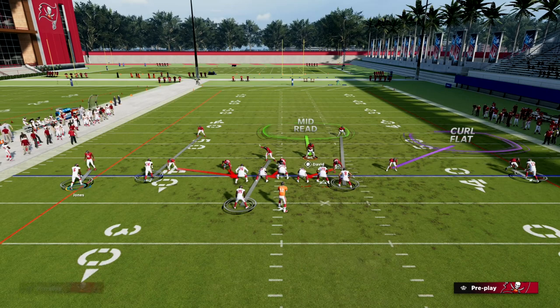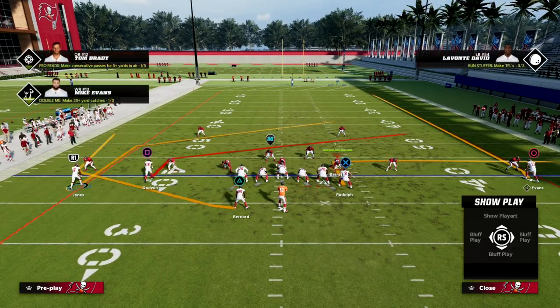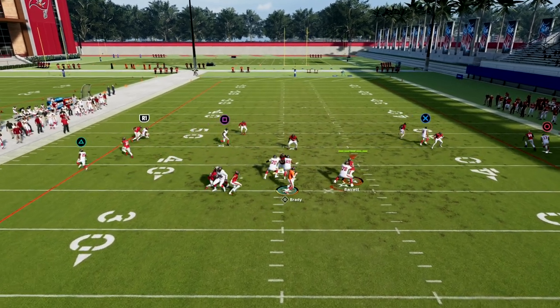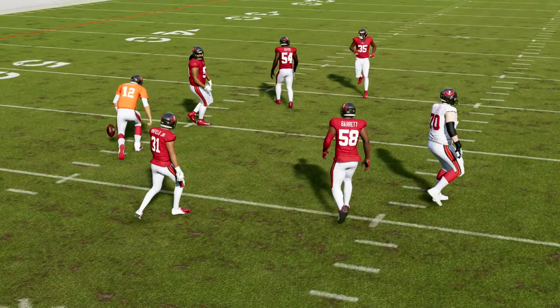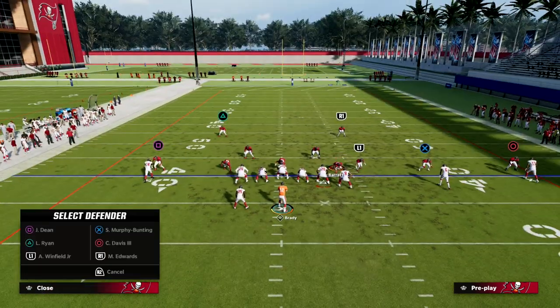Let's say that this defender is the low defender and he takes away the slant. And let's say they have perfect adjustments — we should still be able to throw that post route right on the cut. So you have the post as well coming back over the middle of the field. Again, if they're adjusting and they have really good adjustments, it's going to take really good adjustments to stop this.